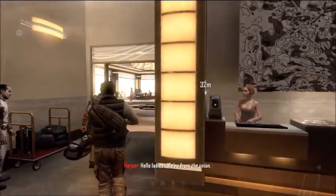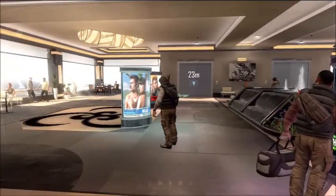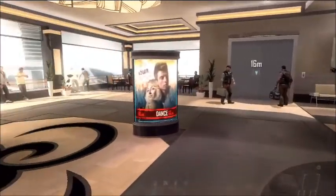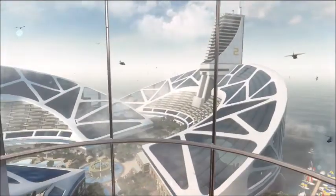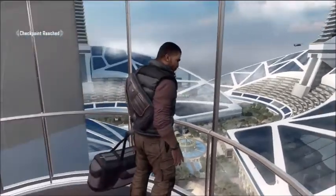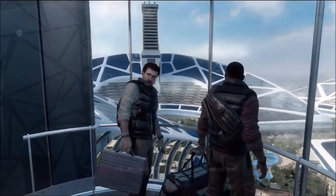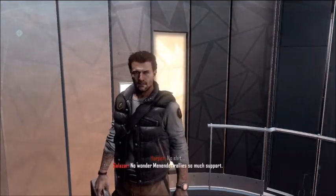Hello ladies, we're from the union. It's an automated system — triggered by your biometric ID. We're all going to hell, man. I think that's pretty cool — you have your face advertised. Let's continue on. I mean, look at this place, it's huge. This is like the perfect vacation suite right here. Awesome view — wow, look at that. This place is unbelievable. Hey, what do you figure it costs to spend the weekend here? More than you make in a year. No wonder Menendez rallies so much support.